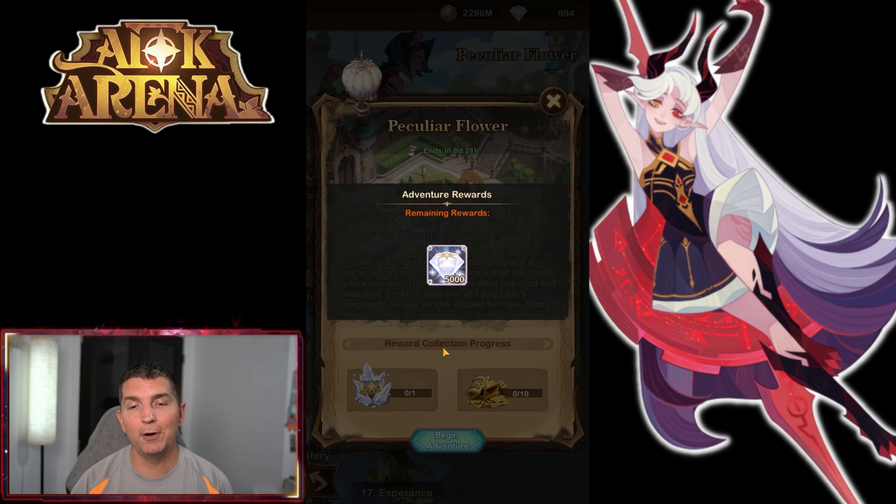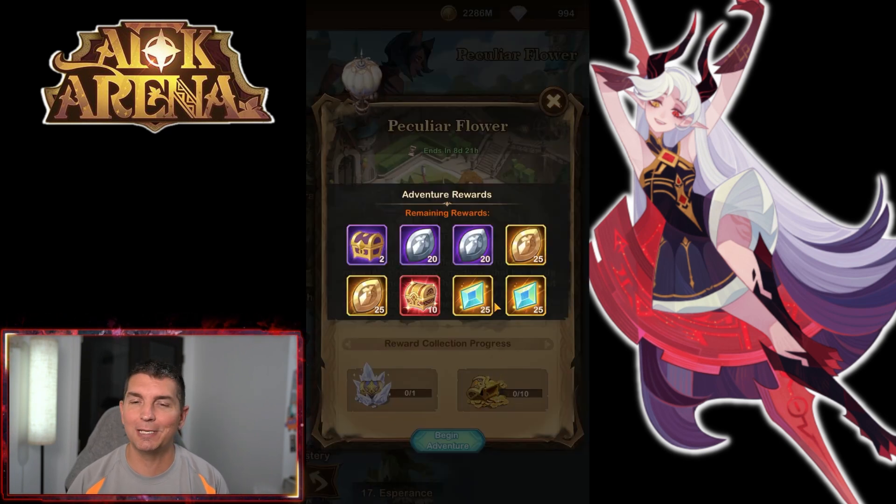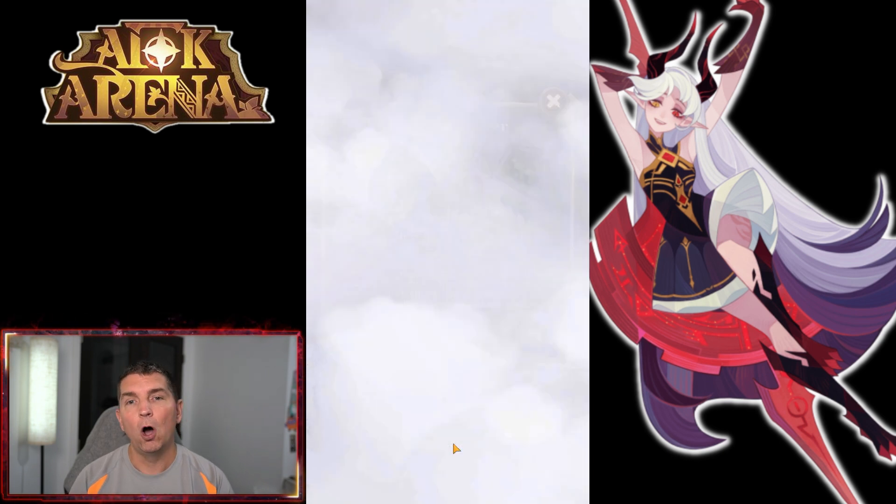Unfortunately we are not getting any time emblems, and a lot of players have really been noticing that. With the Celestials and the Hypogean that just came out, and we know there is another awakened hero on the way, we are not seeing the time emblems to pick up that hero. But we do pick up some engraving mats and some red chests, so pretty cool overall.